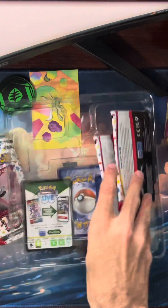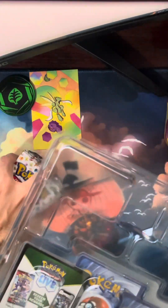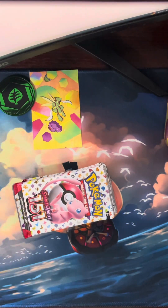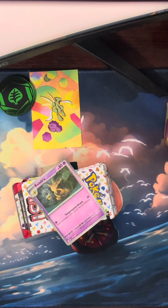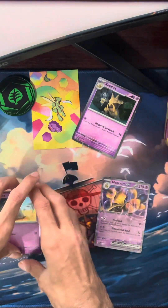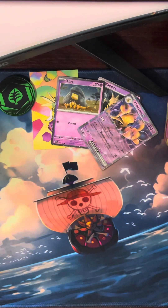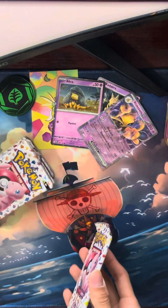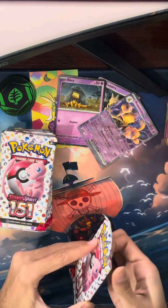Now I'll open up this Alakazam EX mini collection box. With the new Scarlet and Violet sets, these boxes are pretty weird looking — I've seen the Annihilape box and it's around the same size, it's strange how they're this size. We get three promo cards and then four packs. The promo cards show off the big Pokémon — we get a Kadabra, an Abra, and an Alakazam. Nice!